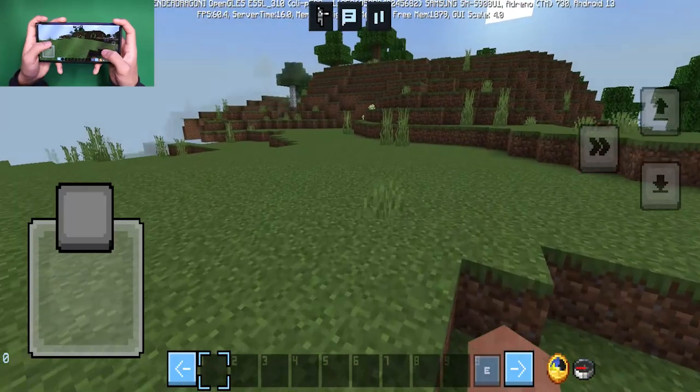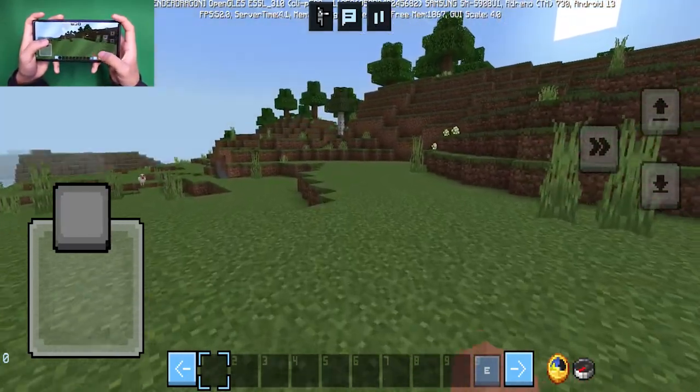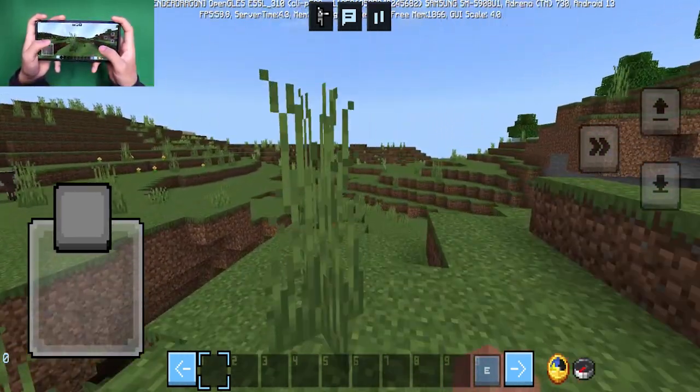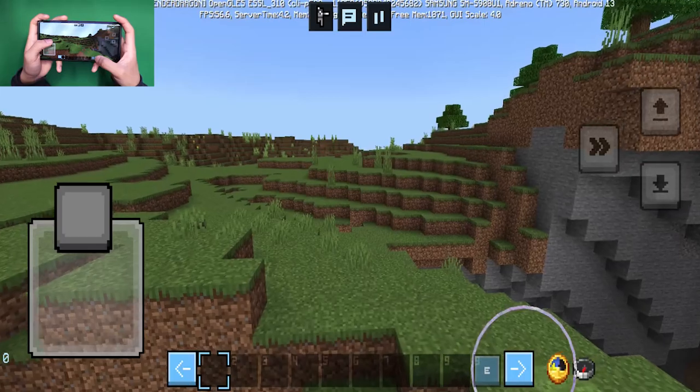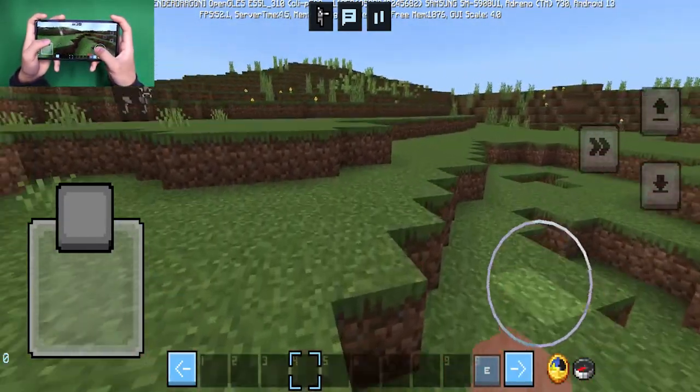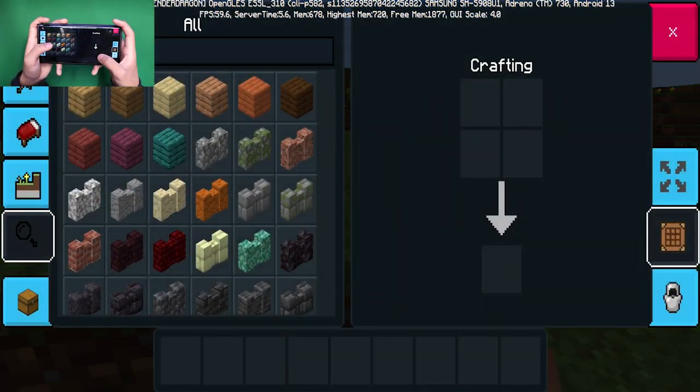Whenever you load into this client, you will notice that we actually get a compass and a clock over here, so it will tell us exactly what time it is and where we are in the world. We also have two buttons on the side which we can use to go through our hotbar, which is definitely a pretty cool feature.